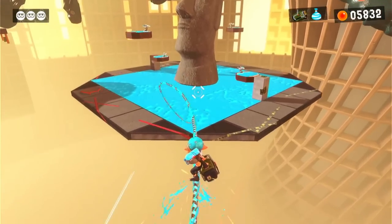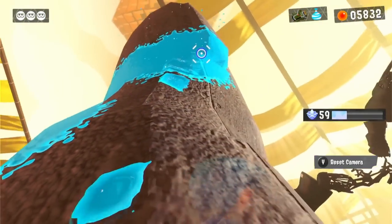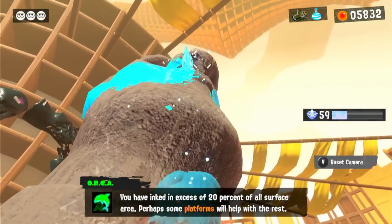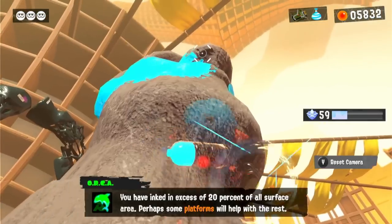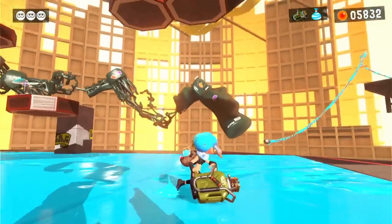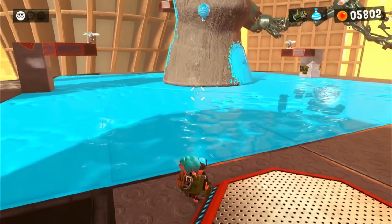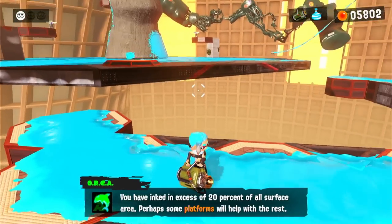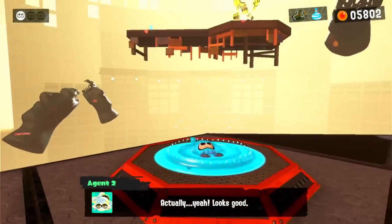'Relic Restoration' is up next, and for this level we have to paint this Easter Island head. Since it's really tall, we get provided with some platforms after painting 20%. Unfortunately, these platforms are kind of out of our reach, so I had to think of something. I found out pretty quickly that these platforms actually slide from right under the head, and we might be able to jump right on one if we're lucky enough. I threw a burst bomb at the head and immediately ran towards one of the platforms, jumped off the edge, and it was way faster than I thought. We can paint the rest of the head after this and complete the level with zero squids needed.